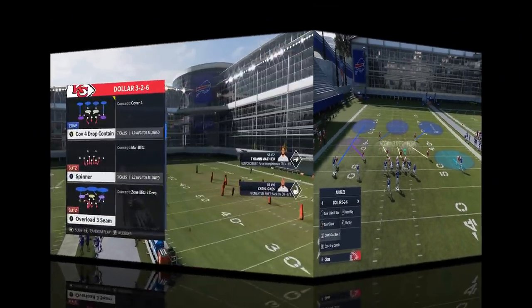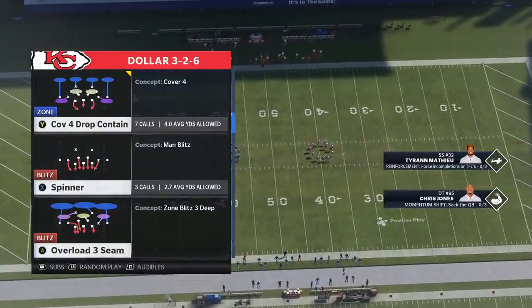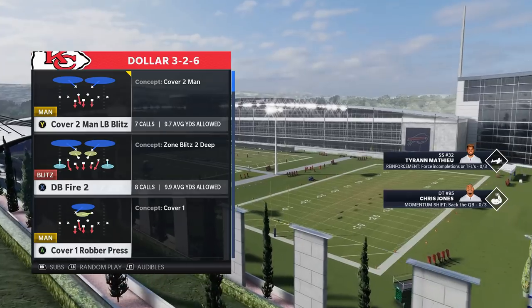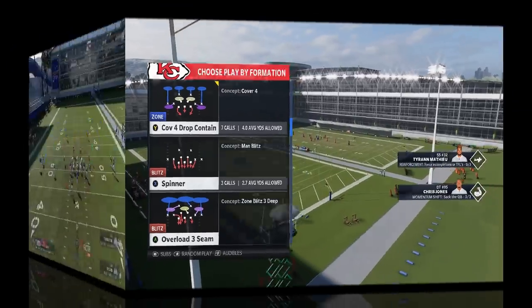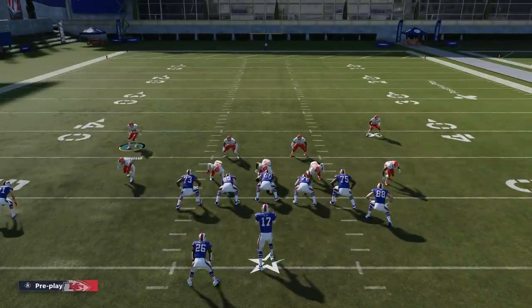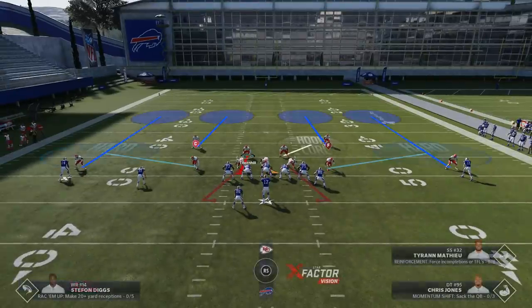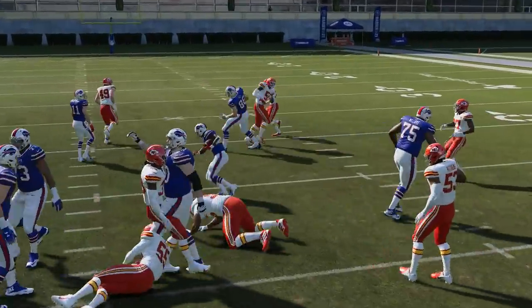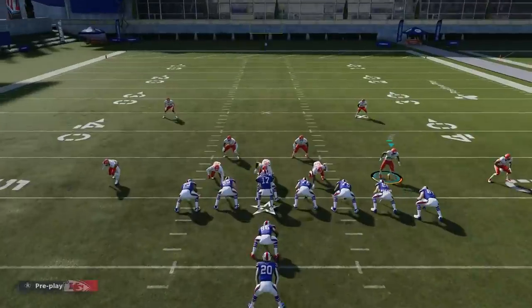Those are the top two plays. I did want to show you guys a run defense setup out of this. I'm going to pick the Cover Four Drop Contain — this is probably the best run defense, with the exception of the Cover Two Fire, which I'll show on my Patreon and join now community. Cover Four safeties typically play forward before they drop. Cornerbacks in Cover Four drop straight back, but safeties typically hesitate or come forward after the ball is hiked. That's one of the reasons this Cover Four is a better run defense than the other plays in this formation.